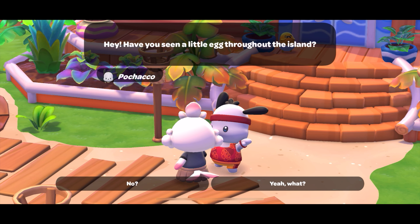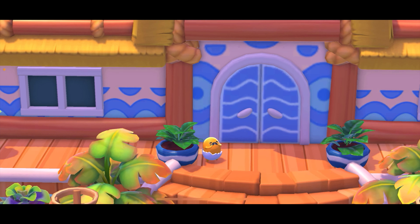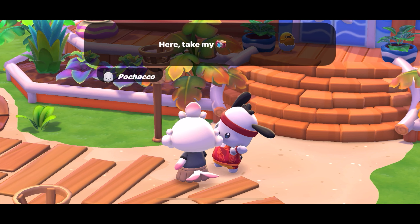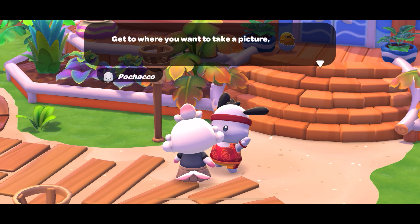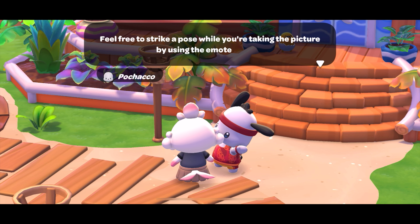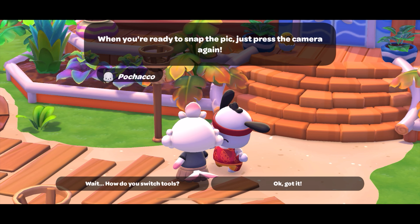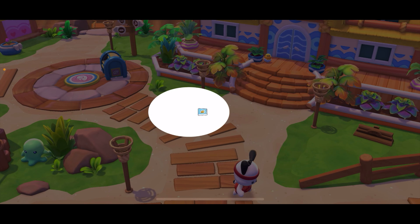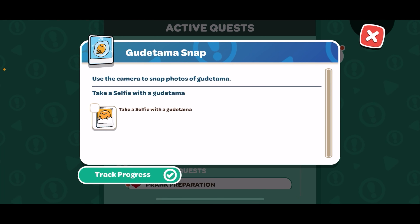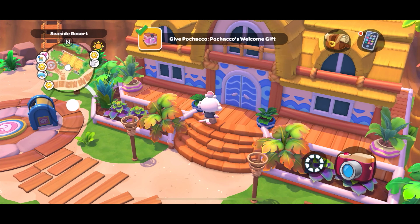Have you seen a little egg throughout this island? Yes I have — look over here, there is one right there! Oh my god, it is another Gudetama! Not sure what it is, but what if we took a picture? Maybe one of our friends will know. Here, take my camera. Get to where you want to take a picture, press the camera tool, then you can adjust the camera. When you're ready to snap the pic just press the camera again. Okay I think I got it — Gudetama snap! So do we just start taking pictures of Gudetama? Take a selfie with Gudetama. I got this guys.